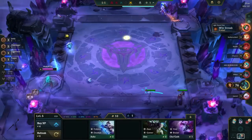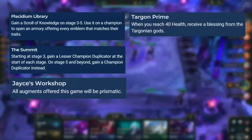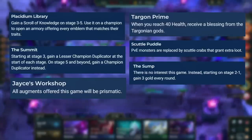The best portals for this comp are Plisidium Library, The Summit, Jaxis Workshop, Targon Prime, Scuttle Puddle, The Sump, and The University.